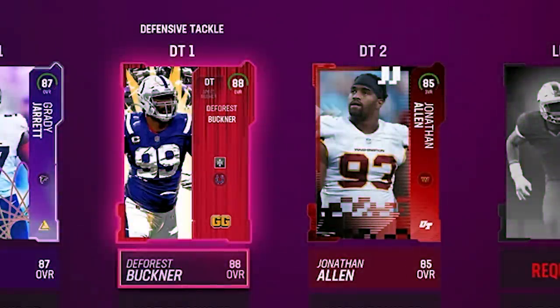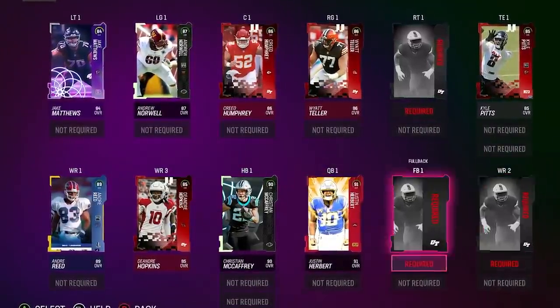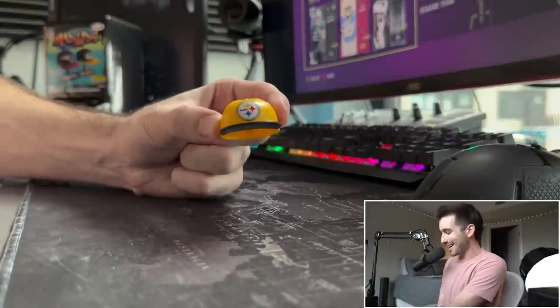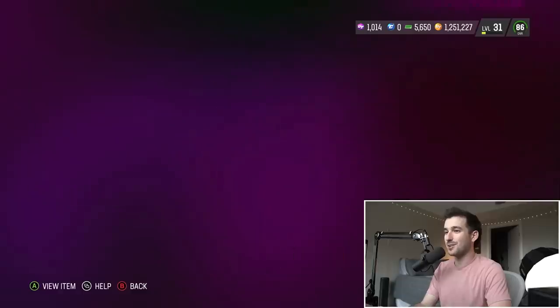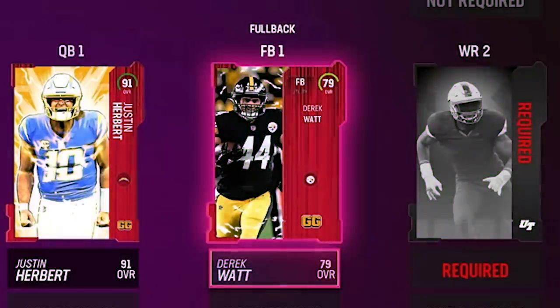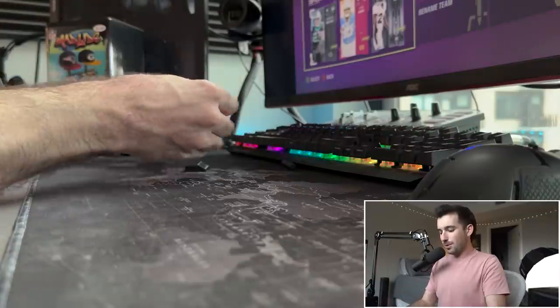On offense we need a fullback, wide receiver, and a tackle. We like new ones we haven't seen before — we got a yellow hat, the Steelers! The black bill looks super cool. They have a new card — he's not high overall but he's a pretty good fullback. We're gonna go with 79 overall Derrick Watt to fill the fullback position.